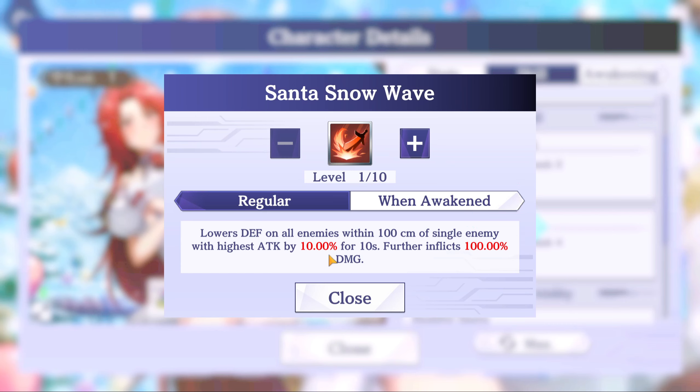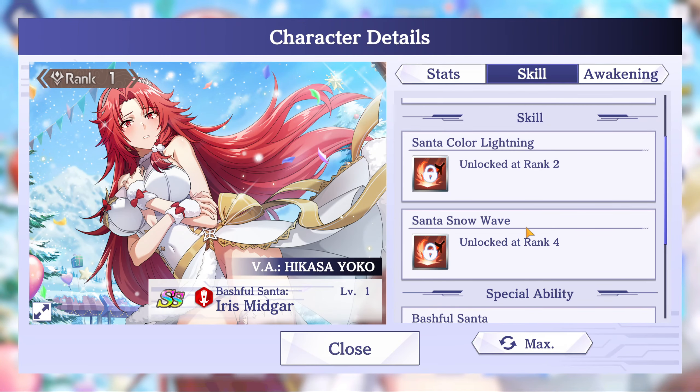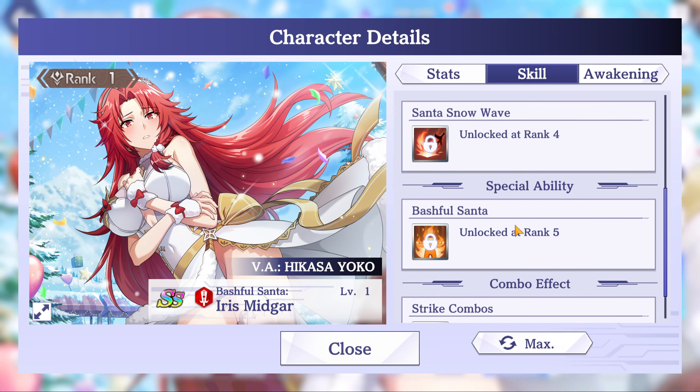Skill 2, Santa Snow Wave, lowers defense on all enemies within a hundred centimeters of the single enemy with highest attack by 10% for 10 seconds and further inflicts 100% damage. On awakening you get 15% defense down and 150% damage. Interesting — she has an interesting kit.